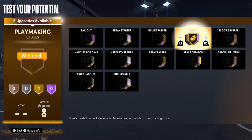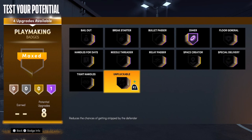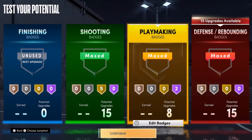For playmaking, of course put dime on — the fact that you can get dime at Hall of Fame is impressive. You also want to put on unpluckable at Hall of Fame.